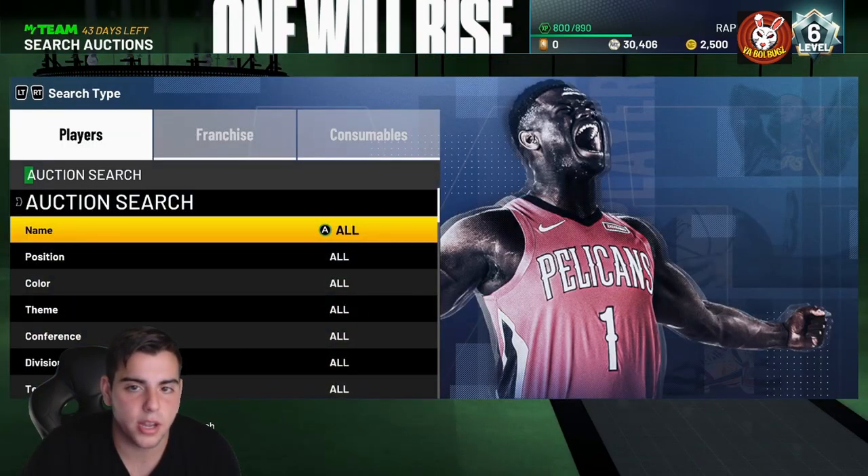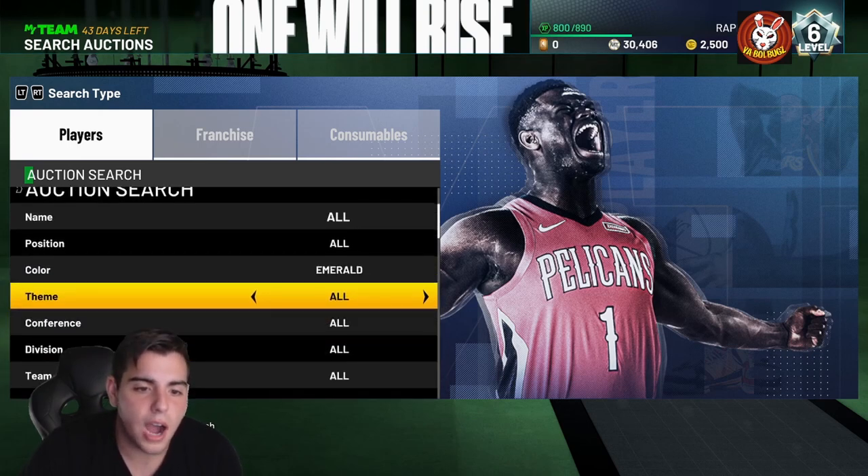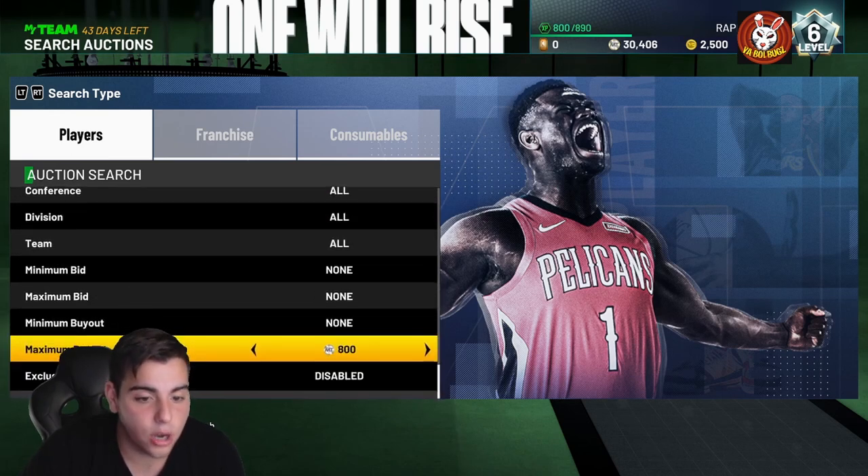After you unlock the auction block, this is how you snipe. You search auctions — Amethyst is the highest tier right now, Ruby is second, Sapphire is third. If you're new, I would say stick to Emerald or Sapphire.